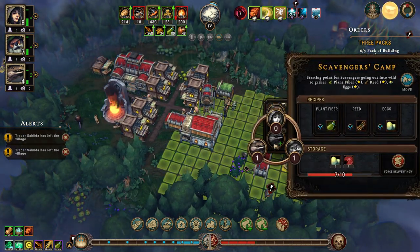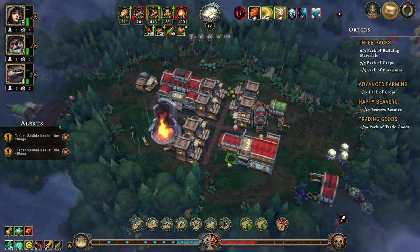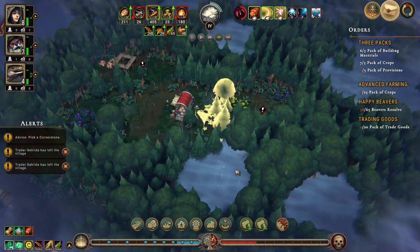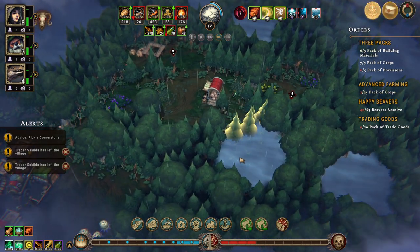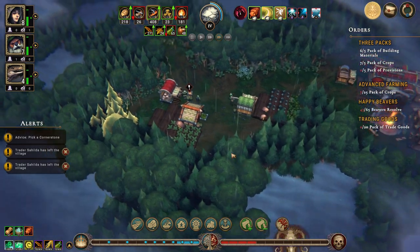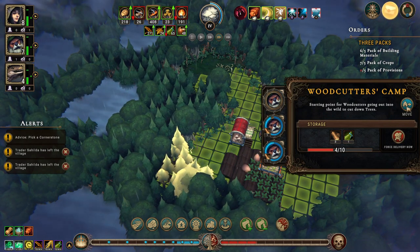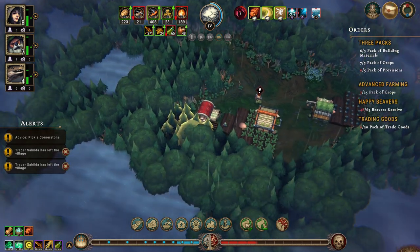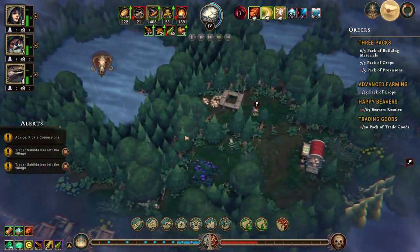We could put an extra lizard in here to get these resources gathered a little bit quicker. Over here we can remove that and mark that again. We can move this and get a little bit more of a clearing to get into this big glade — that would be kind of nice.